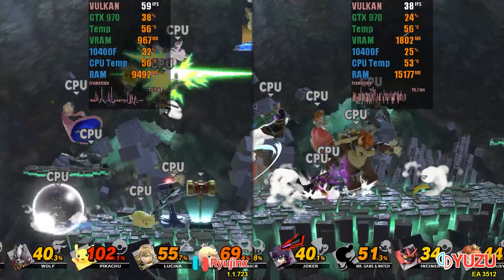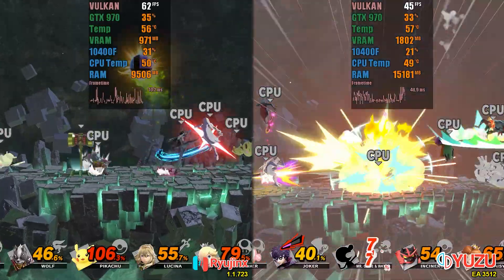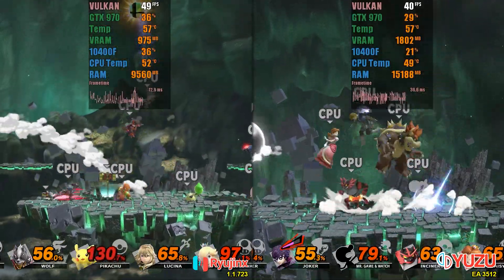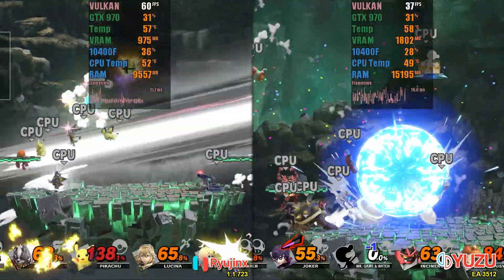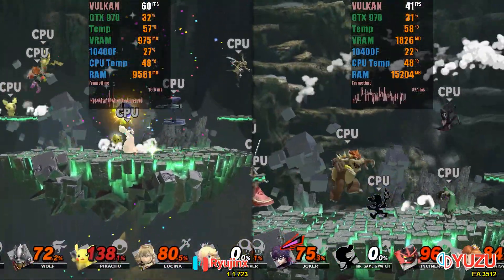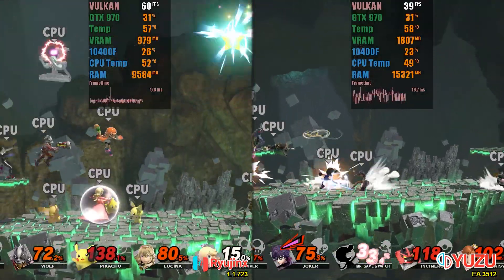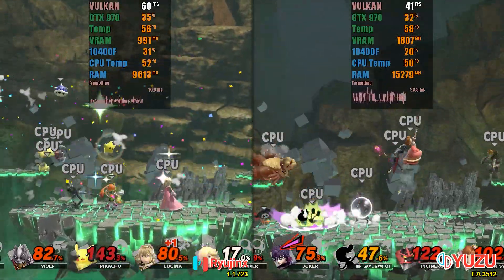To start our tests in Smash mode, we decided to evaluate the performance of each emulator by putting 8 CPUs on the screen. The goal of this test is not to evaluate the loading speed or shader compilation, so we started capturing each gameplay after 30 seconds, which is roughly the time most shaders have already been compiled. Once again, Ryujinx demonstrated a significant advantage. The game ran at 60 frames per second almost all the time, consuming only half of the VRAM compared to Yuzu and with a large memory RAM economy. In addition, the frame time of Ryujinx is much more stable.